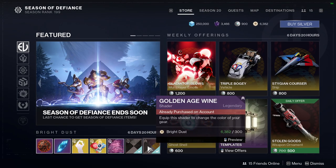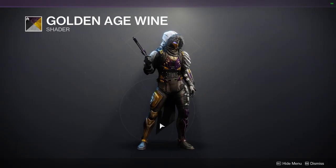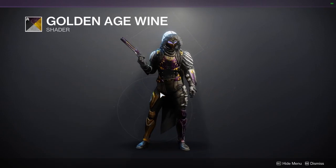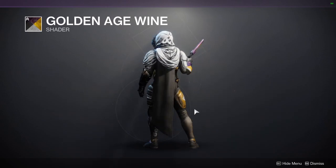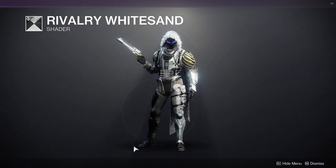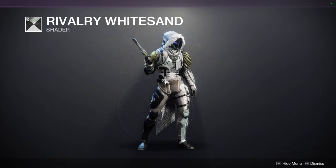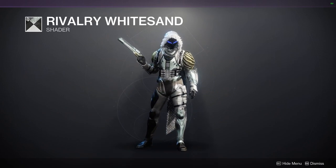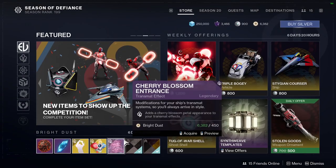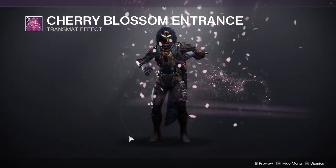Now we're just going to be looking at Eververse. First up is Golden Age Wine — it's a pretty cool shader. I'm not a big fan of yellow, but with this purple I actually don't mind it since it has a wine-purple color. It's fine, definitely not my favorite though. Next we have Rivalry White Sand, which is really cool — a great white shader with some black and gold in there, though it's usually mostly white depending on the armor you're wearing.